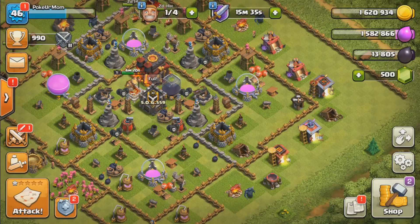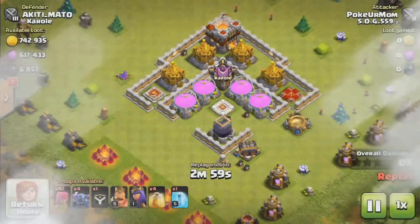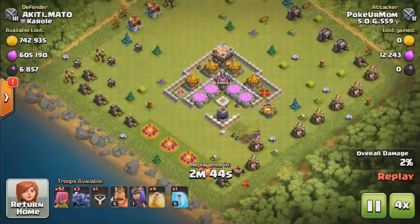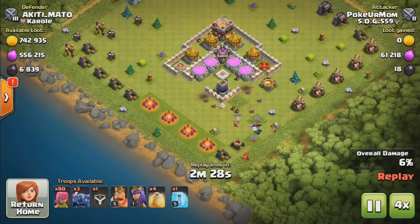We only needed one more building to raid for and that was our dark elixir drill. I'm going to show you guys one of these last replays — this is a base I just got that I thought was worth showing. I found this one at Silver 3, as you can see in the top left corner.